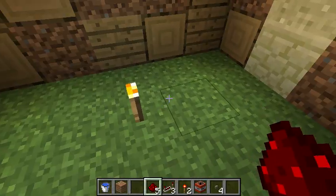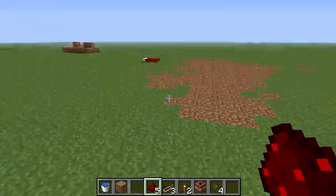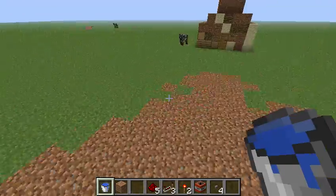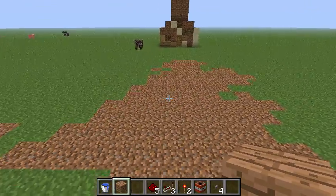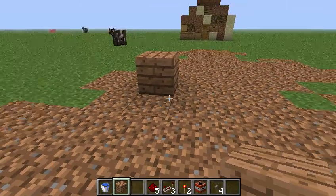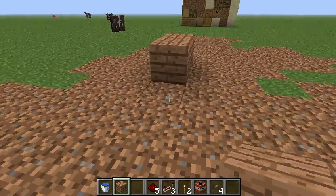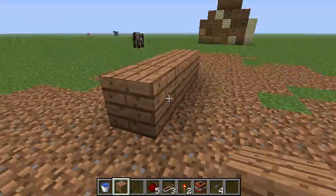It's ruining my world. So, we're making the TNT cannon. We're gonna blow it up. You can pretty much make the TNT cannon out of anything you want, basically. All you need is — I'm gonna make it out of jungle wood.